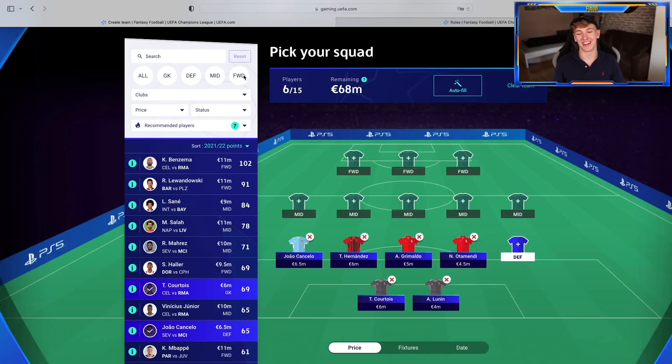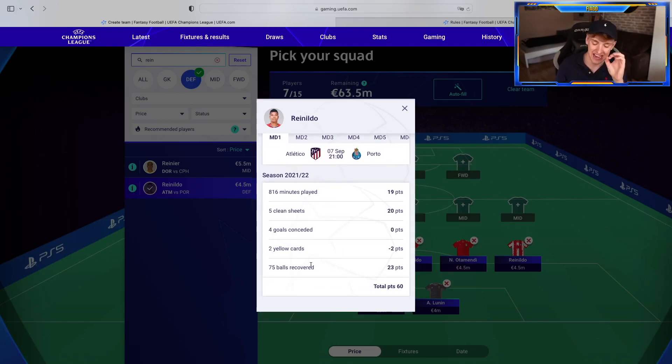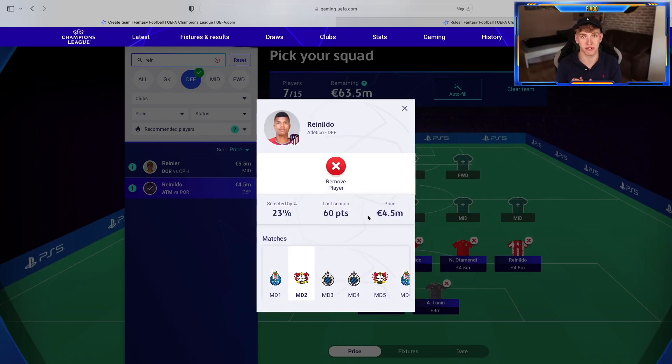Last defender — another one for 4.5 million — Reinildo from Atletico Madrid. He scored 60 points last season. This man is the goat of ball recoveries: 75 balls recovered gave him 23 extra points. When you have a guy like this, you don't even need clean sheets — and Atletico Madrid do get clean sheets, especially in that group. They can play their dirty games, especially against Leverkusen. I'm not going to go with Trent for 6.5 if I can have Reinildo for 4.5 — way better value.